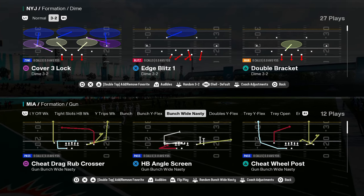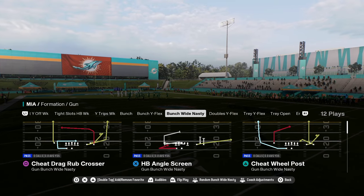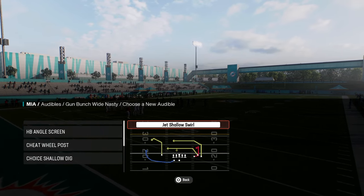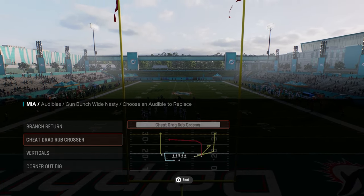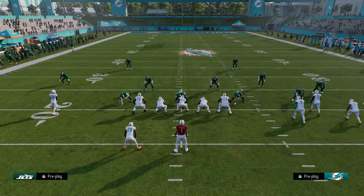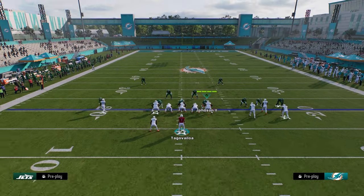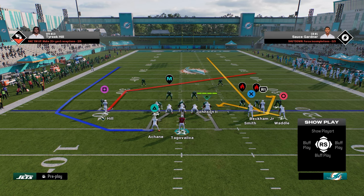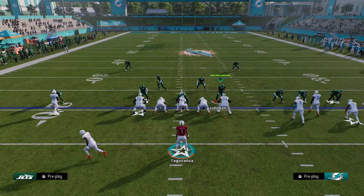Bunch wide nasty — this play cheat wheel. If you're catching a theme, cheat wheel post is a good play. You have branch return, rub crosser, and cheat wheel post. With this post route on the left side — a sharp cutting post — and sharp cutting posts beat man. You also have kind of a glitchy fade on the left side. We can just drag this receiver and see the cheat motion, then look at the sharp cutting post.